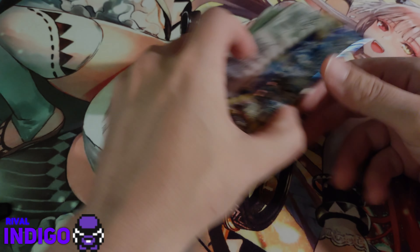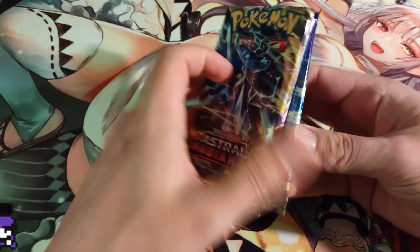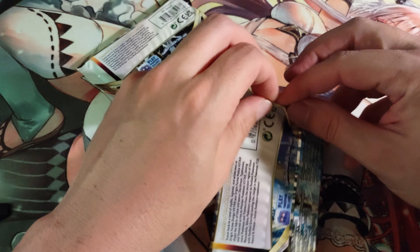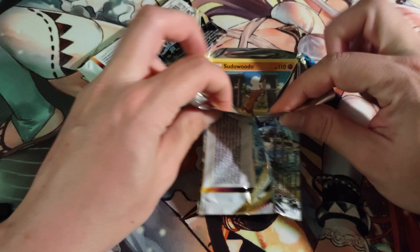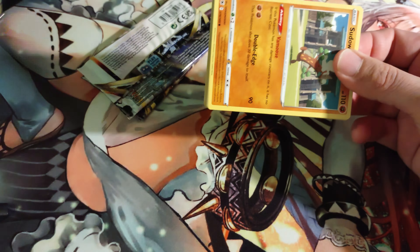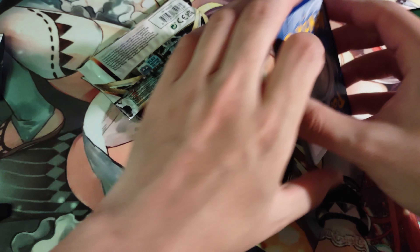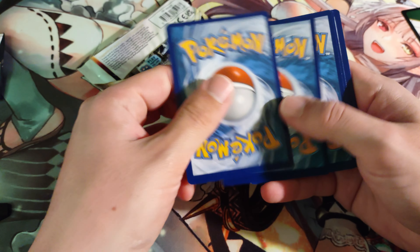Welcome back everybody, this is Rival Indigo. We have some Astral Radiance here, a few more packs for y'all. I know the last video was not very eventful, but you know, you got to lose some to win some when it comes to this kind of thing because it's all in the odds. Let's get y'all a code card to get started — there you go, there's an easy one.